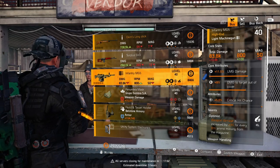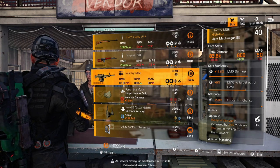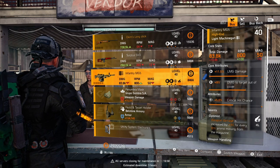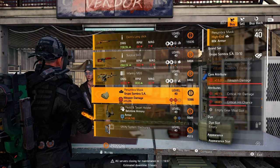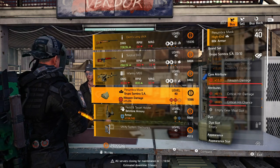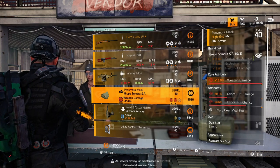Heading over to the campus, we've got the Infantry MG5 — it's a great gun, it's worth picking up for sure. And right below that, we've got a Grupo mask with max weapon damage, crit hit damage, and crit hit chance. Pick it up.